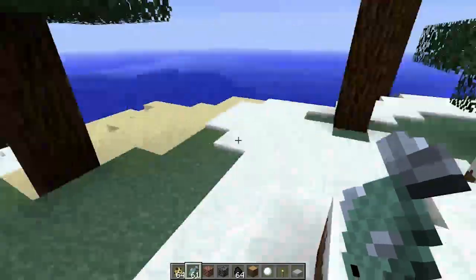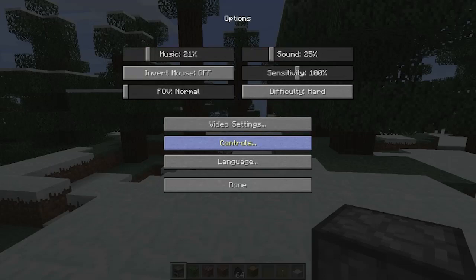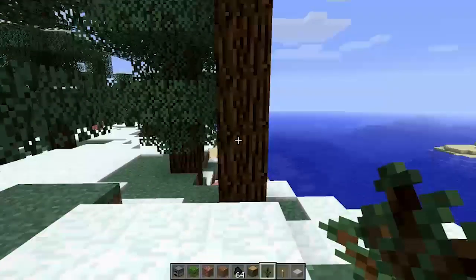So here's the changelog. Added shift-clicking support in furnaces. Added a method to easily acquire blocks you've selected in the world in creative mode using the pick block key. Made the direct connect dialog remember the last IP for the current session.